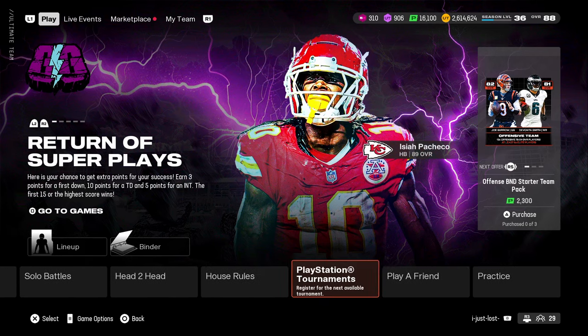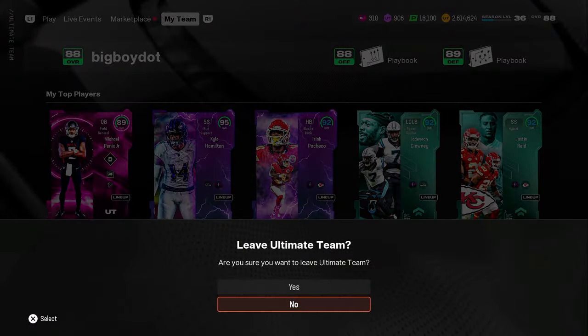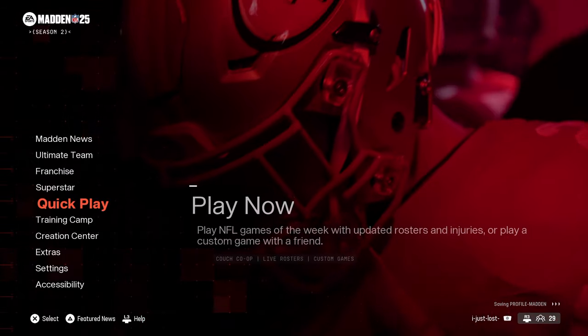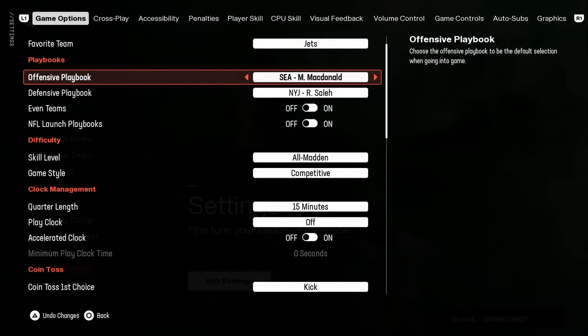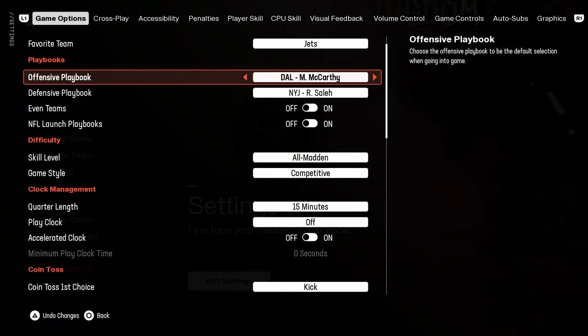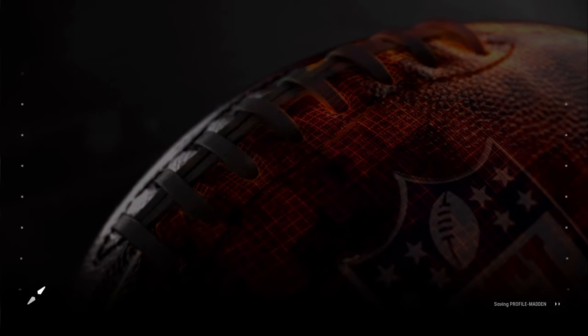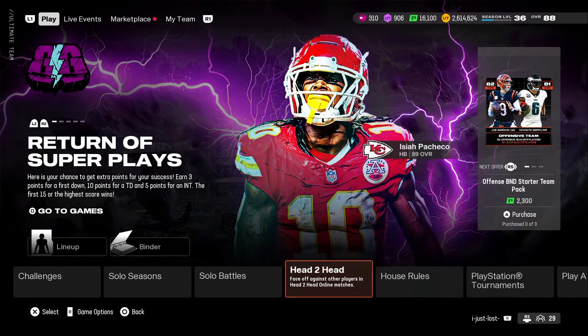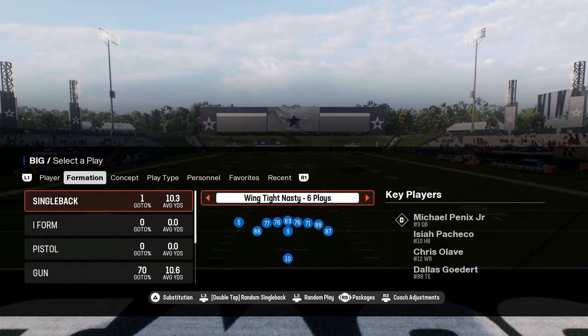Quick tip: if you're picking your playbooks, you see how I had the Bears playbook selected but it gave me the Chargers playbook — this is a bug in the game. To fix it, go into your main menu settings, find your playbook there, and change it to Chicago's playbook. It'll auto save, and when you go back into Ultimate Team you'll actually access the correct playbook.